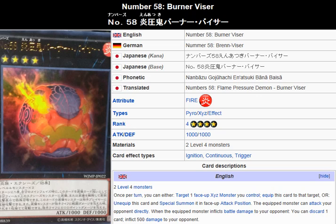The equipped monster can attack your opponent directly. When the equipped monster inflicts battle damage to your opponent, you can discard one card to inflict 500 damage to your opponent.